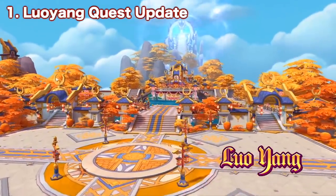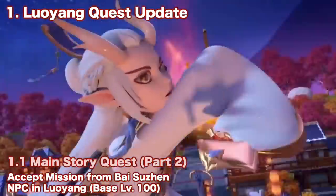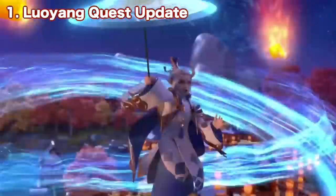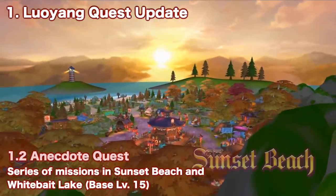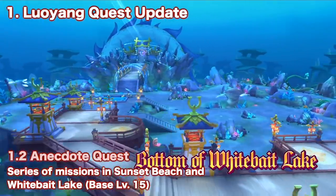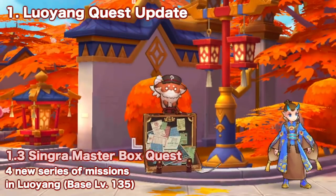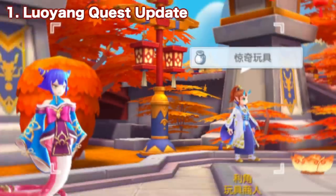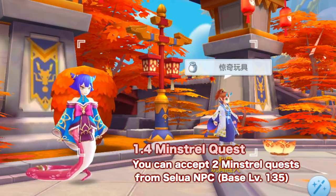First up we have the update of various quests in Luyang. First is a continuation of the Luyang main quest — just head to Luyang to start the next Journey of Fate mission, and completing this part will grant a headwear. Next we have new Anecdote quests in Sunset Beach and White Bait Lake. There will also be 4 new series of quests in Luyang's Singra Master Box, and Luyang minstrel quests unlocked at base level 135.